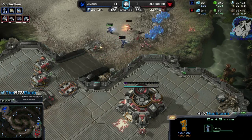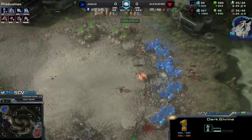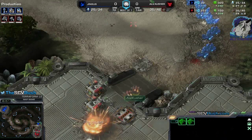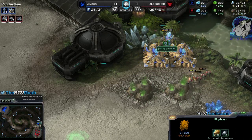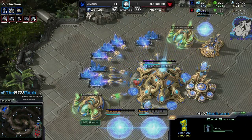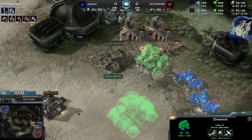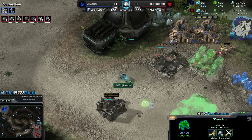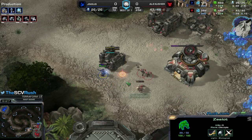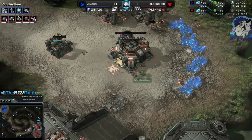Dark Templar shrine — so dark shrine here. I might lose a marine. No Grandmaster league micro here, and a failed rally point. This guy is keeping me really busy. But there we go — he loses the pylon, those gateways are useless and he has to remake them. Still on one base at the 9-minute mark. He has a photon overcharge but no proxy pylon yet. He's sending out probes. That's a zealot — but it goes down without any kill.